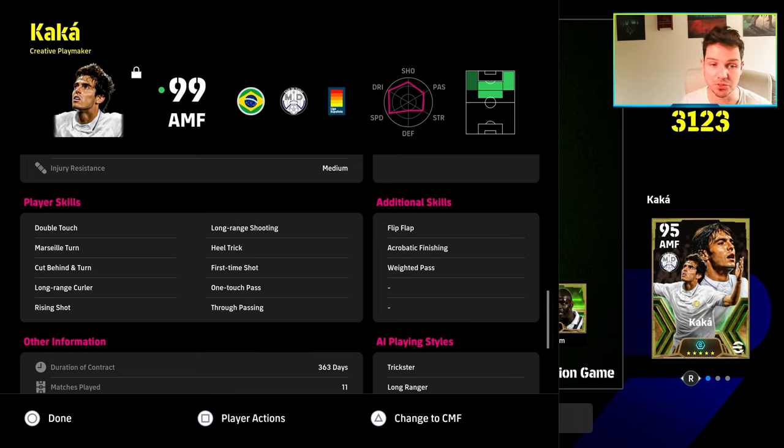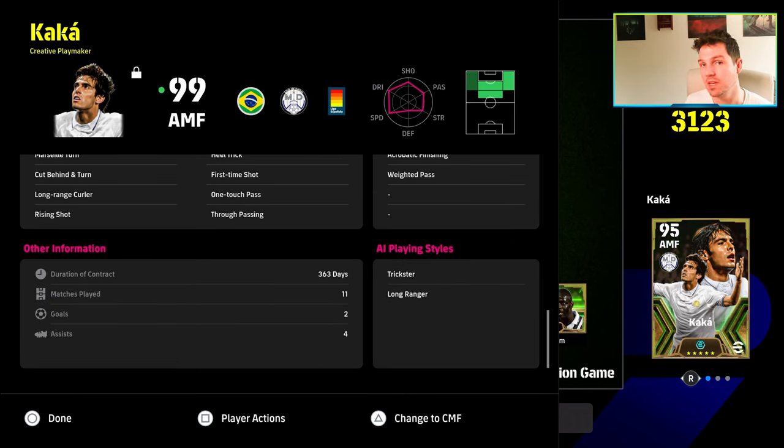For skills, we've given him Flip Flap and we're working towards Soul Control to get the ball roll — he has ball roll in the trailer but not on his card. Acrobatic finishing is also on there. You'll see throughout this video that the Way to Pass skill gives him some really nice passing abilities. You can already see one there.